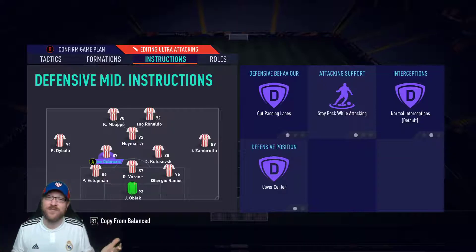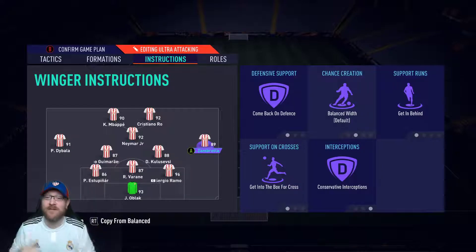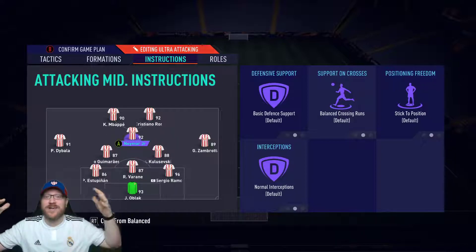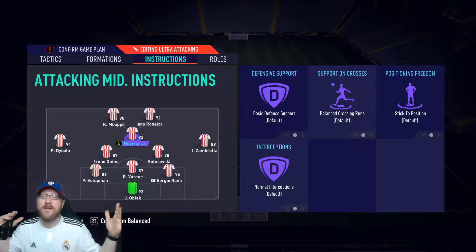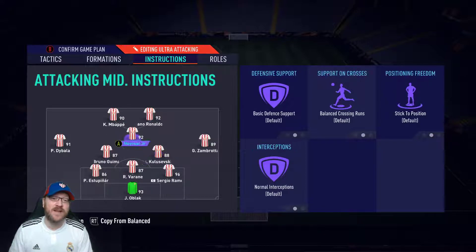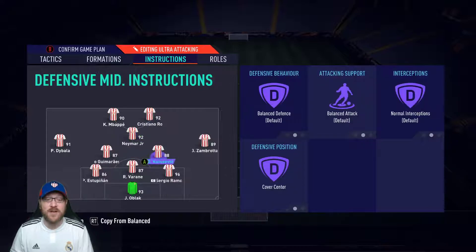Once you're in defensive shape, I think this 3-5-2 on 6-depth is just as hard to break down as a 4-2-3-1 on 1-depth — you just end up with so many people back. Neymar comes back, Dybala comes back, Zambrata comes back, giving you a back five plus two CDMs plus Neymar defending. And as soon as you win the ball back, we are breaking out — Zambrata and Dybala break out, Neymar links up play, Kulusevski gets involved, and our two strikers run in behind. It's a really nice formation that leads to a lot of easy goals while still keeping your defensive shape.